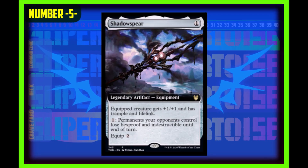Coming in at number five we have Shadowspear. A one generic legendary artifact equipment. The equipped creature gets plus one plus one and has trample and lifelink, and you may pay one generic — permanents your opponents control lose hexproof and indestructible until end of turn. The equip cost is two. This card is insane and it's good for cube, commander, and any format that wants to play it. I believe this is the right pick to be in the middle of the list at number five.